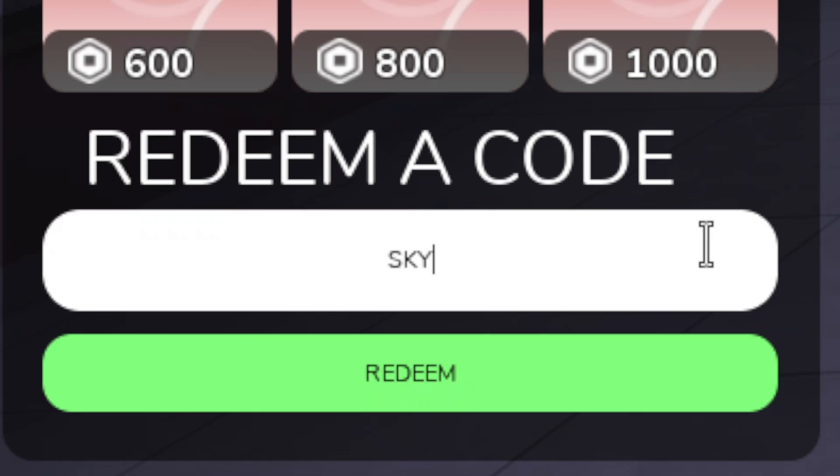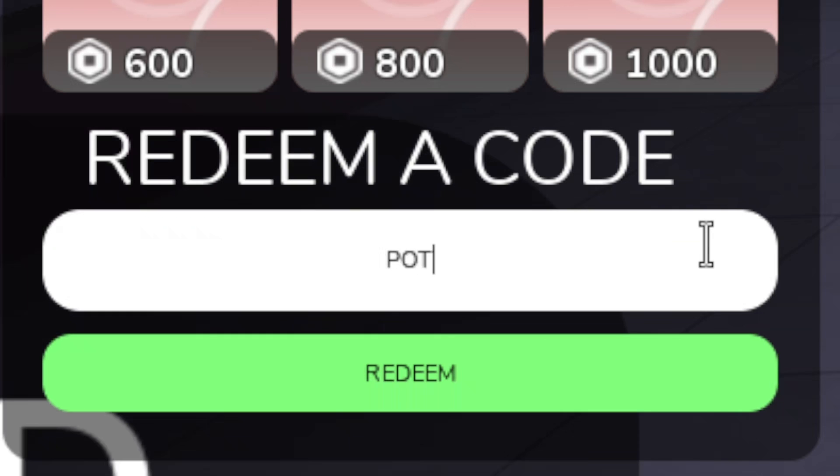The next code is going to be COMMUNITY in all caps. Then the next code is all caps SKYLER. And after that, the next code is all caps POTATO, just like that. We've got two more codes to go for Daybreak.